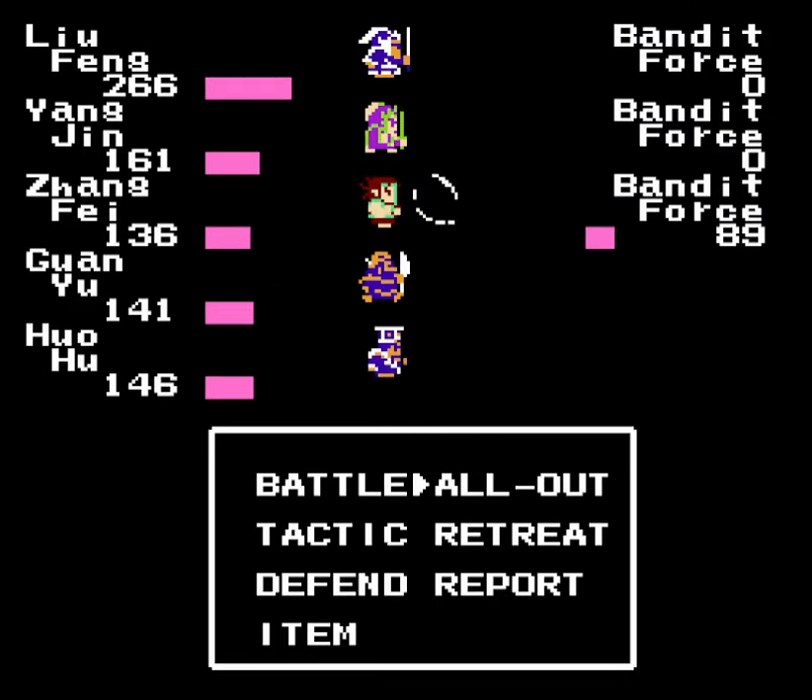Let's get him equipped and see where I want to put him in the lineup. For the order — I think I'll put Guan Ping at the lead, then Liu Fang, and Yang Jin at the bottom. Something like that. There's still a lot more paths around here for us to explore — what else can we find in this cave?